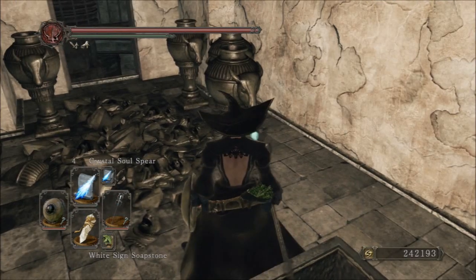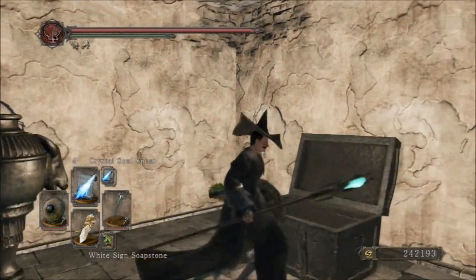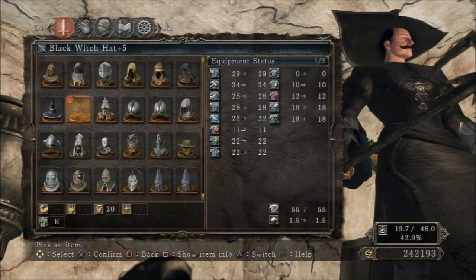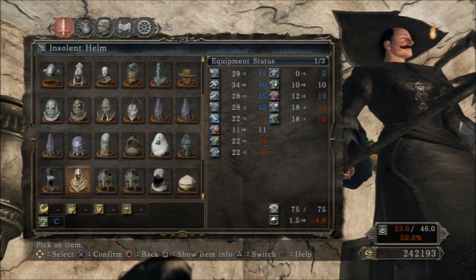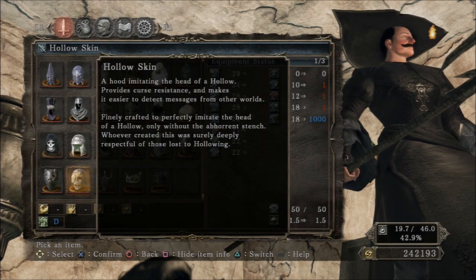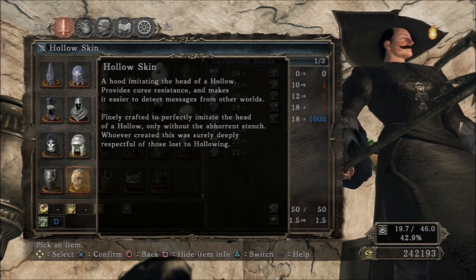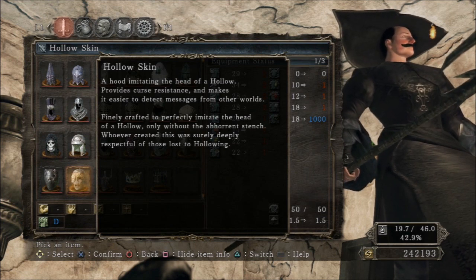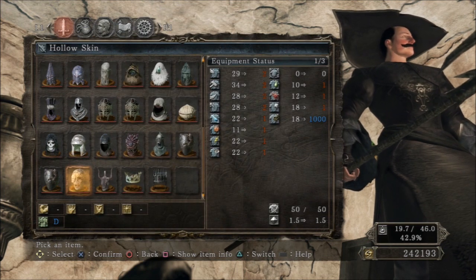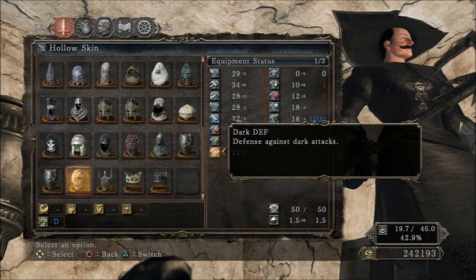Okay, so this is the Hollow Skin. It's an ugly cuss. But look at that — it takes your curse resistance up to 1,000.